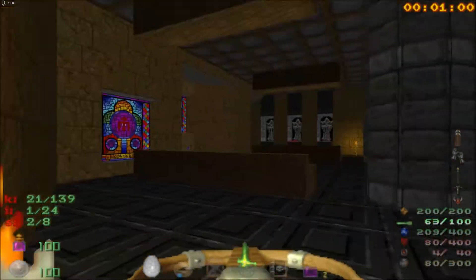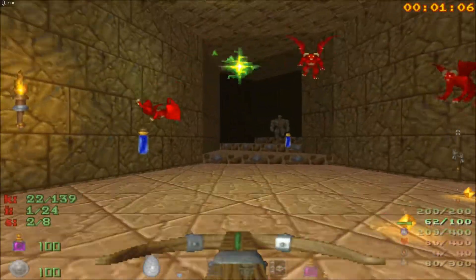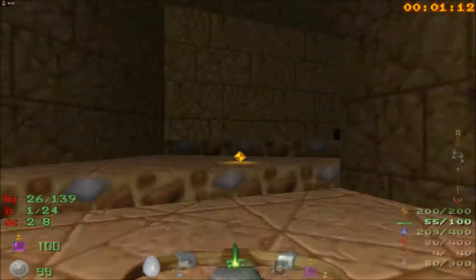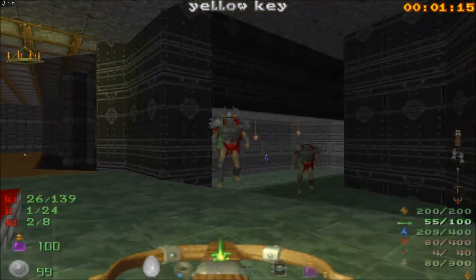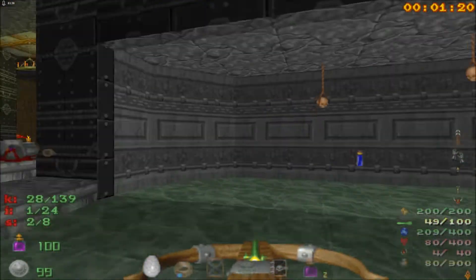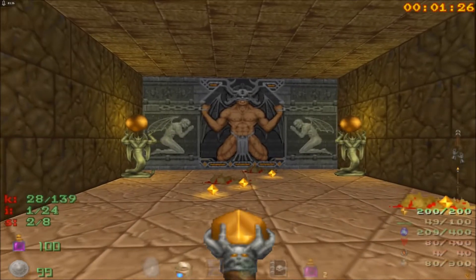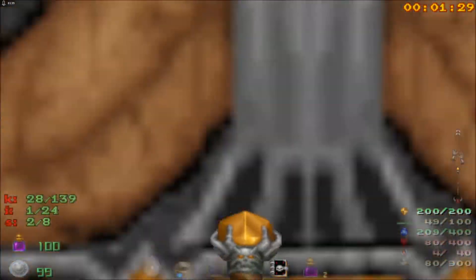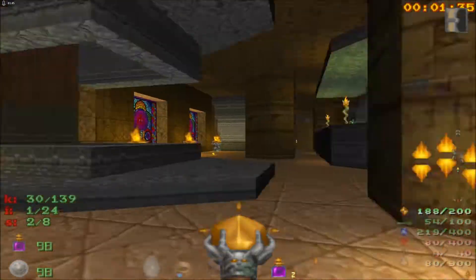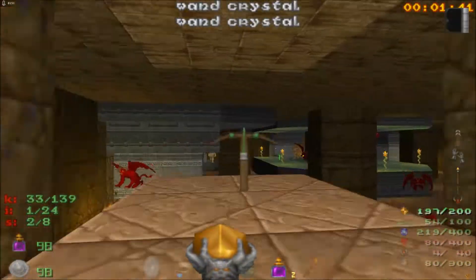I was an idiot and completely forgot the yellow key, which can be found from this side area. To make the process a little bit faster, I'm going to switch to my Tome of Power. Let's use this one, run across quickly, and deal with these guys and get the crossbow.